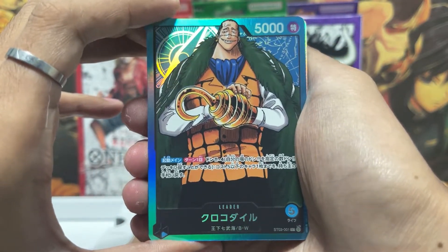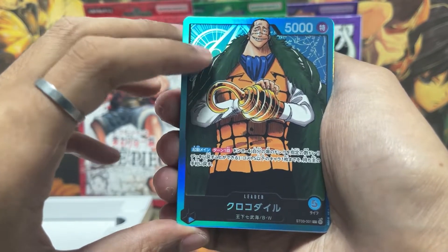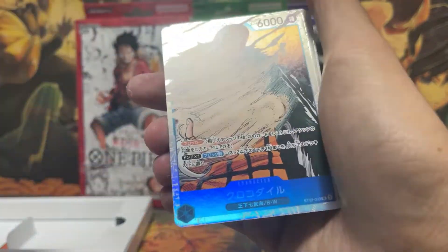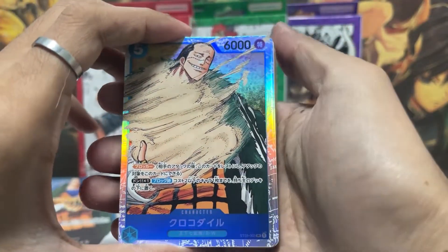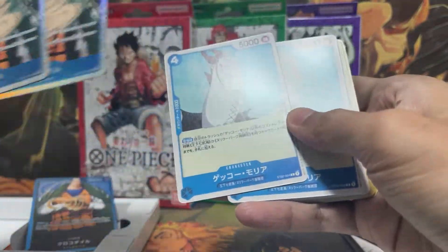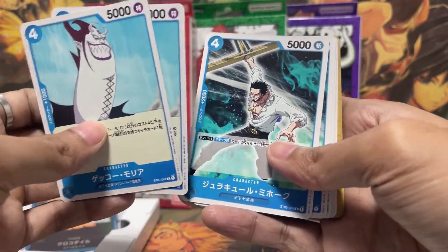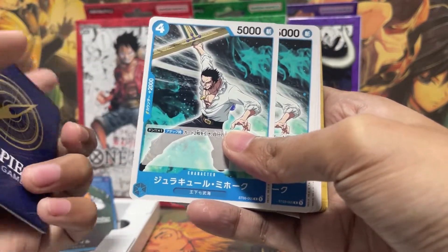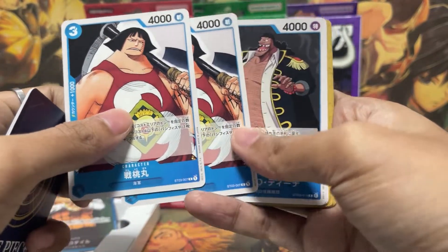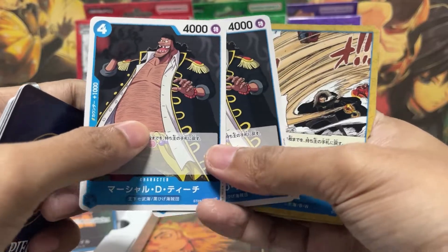You can see the map of the One Piece world in the background, and the Log Pose — really cool. So the leader card is Crocodile, and we'll be getting the SR version of Crocodile — two copies of this. Here we have two copies of Gekko Moriah, I think that's his name. And this guy who beat Zoro — Mihawk — two copies. Here two copies of — I forgot her name. And then two copies of Blackbeard. Let's go!